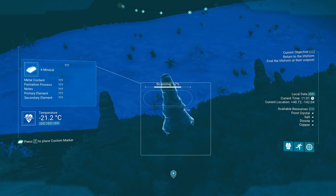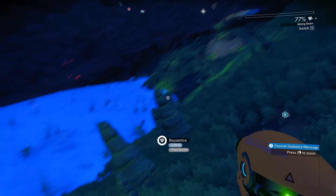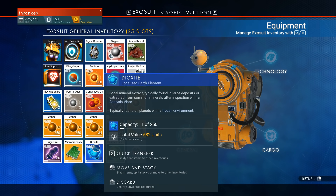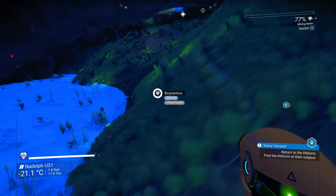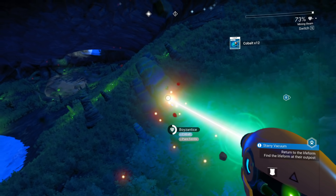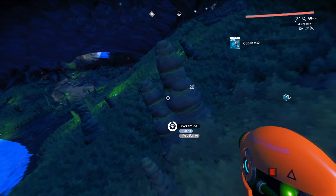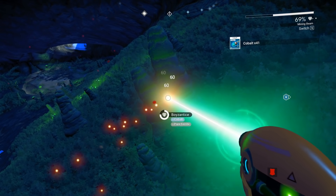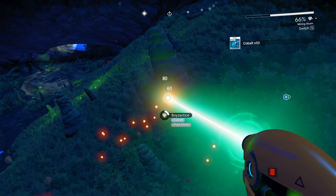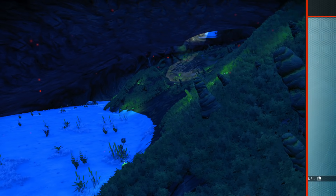Oh, what are these? These are straight cobalt — secondary element of pure ferrite. Let's drop the dioxide and gather some of these. I don't need to feed the creatures anymore, but that cobalt when it's ionized sells for a lot. Plus we'll get some pure ferrite in the process. So the cobalt was underground — the missing life form was not.